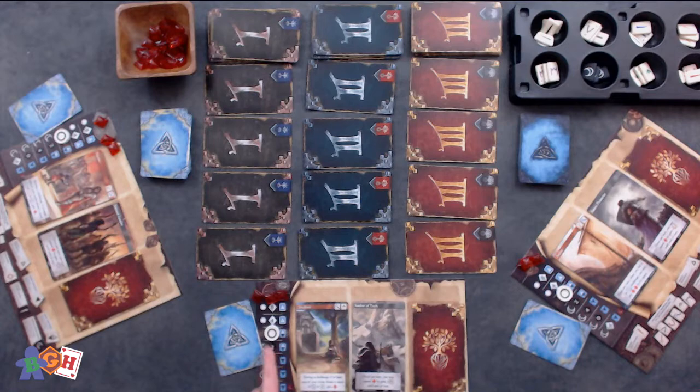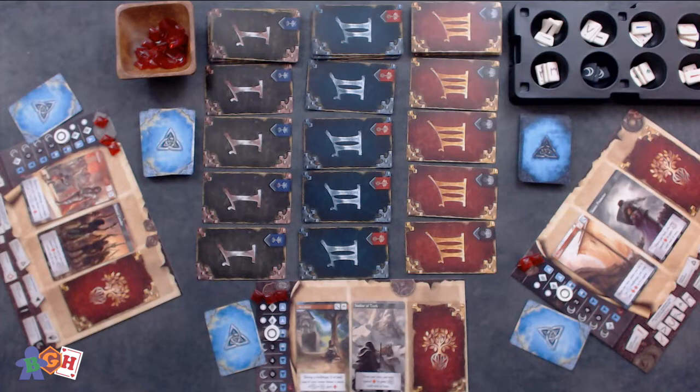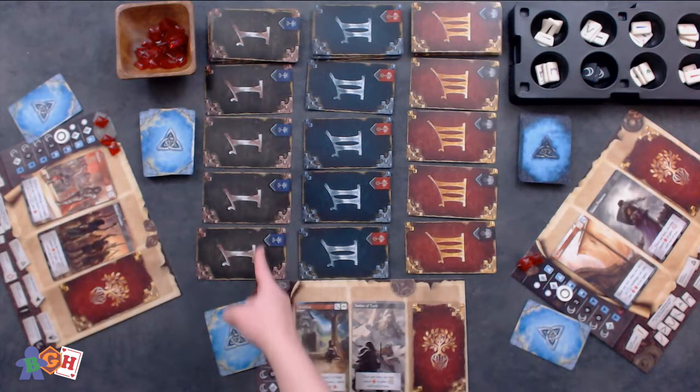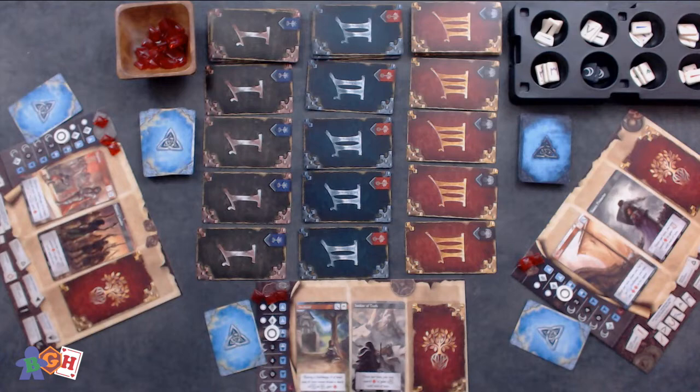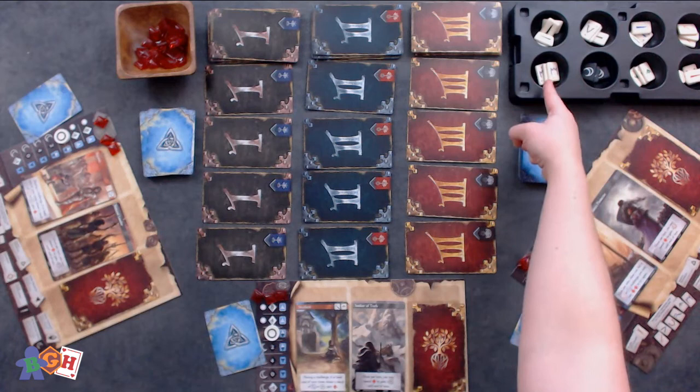Shuffle the three story decks, the hero deck, and the antihero deck. If it's your first time playing, it's recommended to remove the allies and adversaries from the deck, as well as the related cards listed in the rulebook. Lay the act one deck face down and reveal four face-down cards in a two and three player game, or five face-down cards in a four player game. Repeat this with act two and act three cards. Then place the hero and antihero decks face down near the story decks. Place the runes tray with the core runes, ability runes, and dark runes in the center of the table within reach of all players.